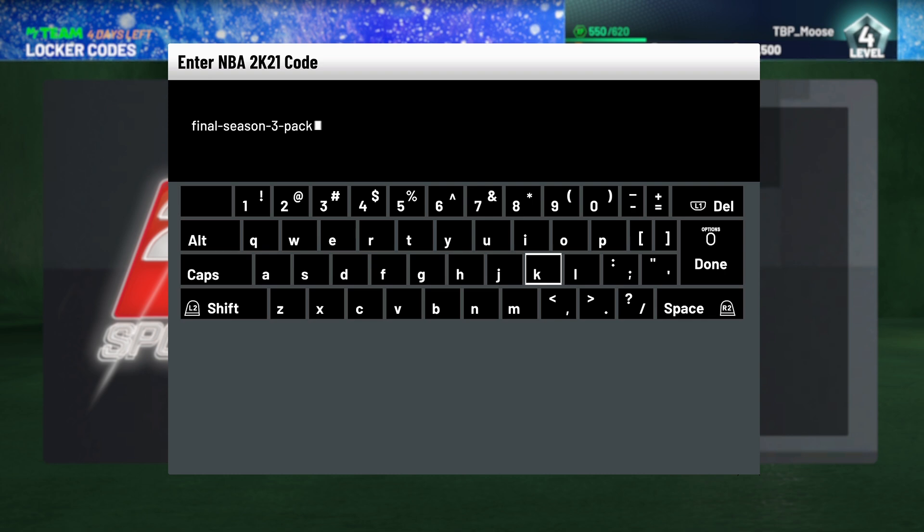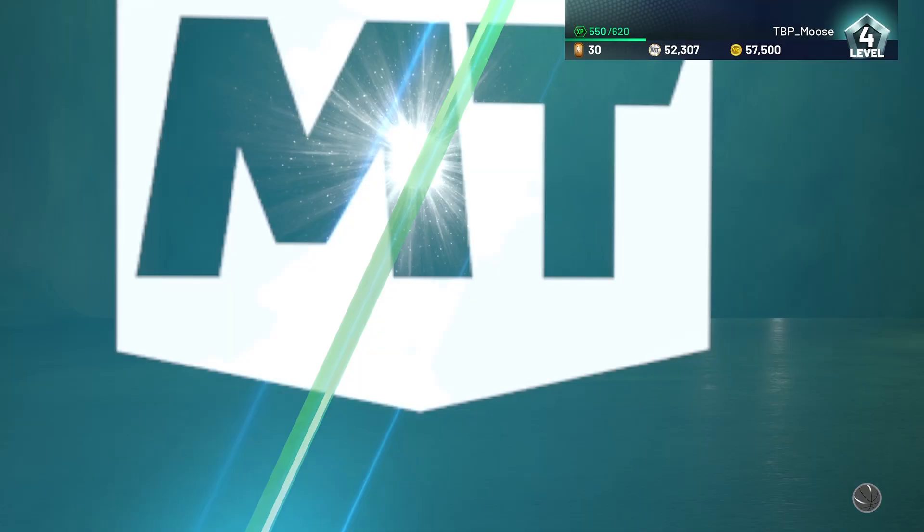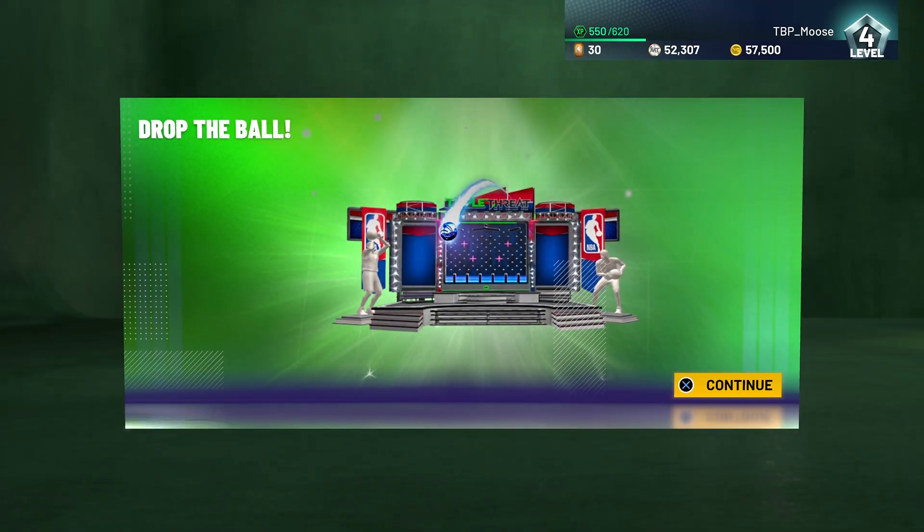If you need to pause the video to type it in, you have until January 11th to use this — today I believe is the 4th, so you have about one week. The different packs you can get are a Season 3 Bob Petit pack, a Dirk Season 3 pack, a Walt Frazier Season 3 pack, a Walter Davis Season 3 pack, or I think a Jason Richardson Season 3 pack.